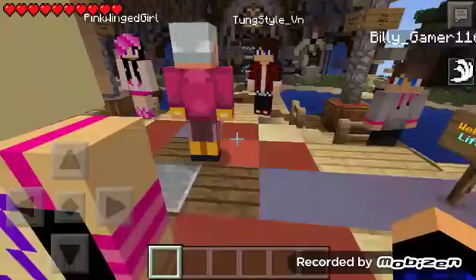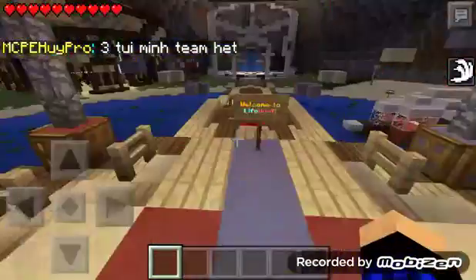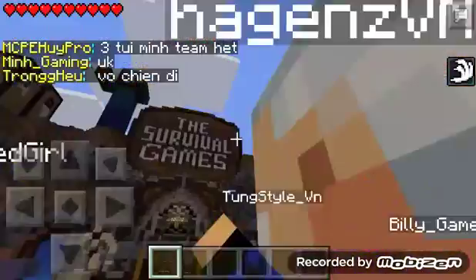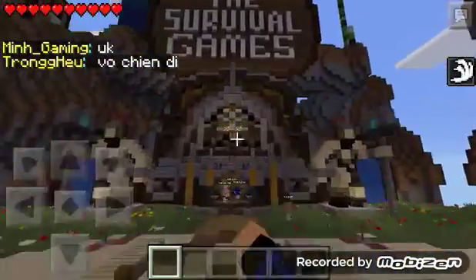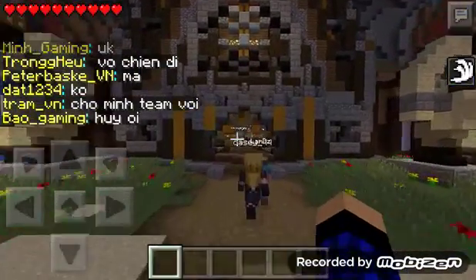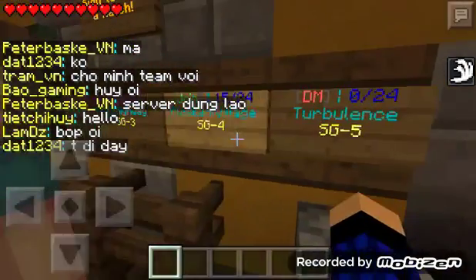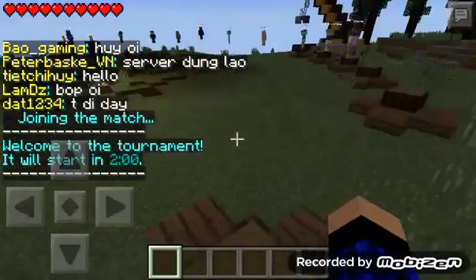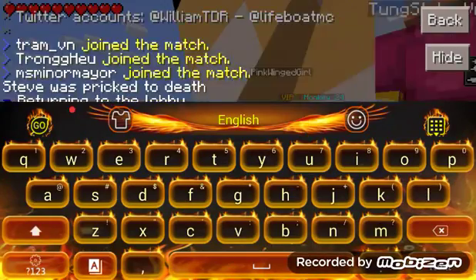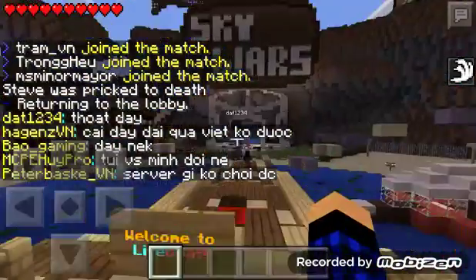Hey guys, WorldMag. I'm gonna be showing you how to get behind the counter on the cafe. What you want to do is go to Survival Games and just join a game and then do hub. Jump up twice, go to Skywars.